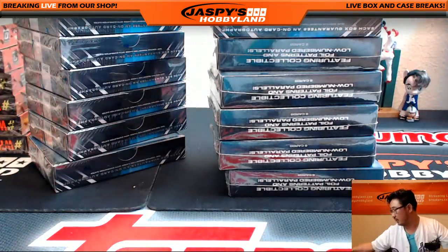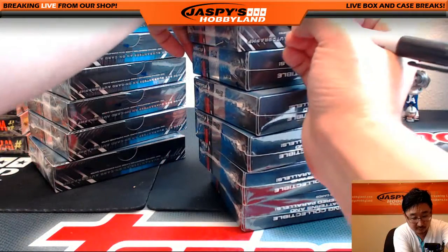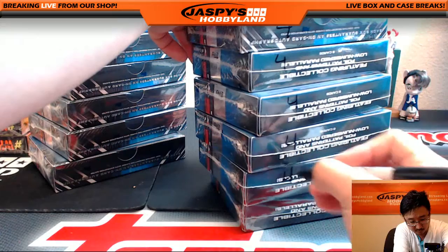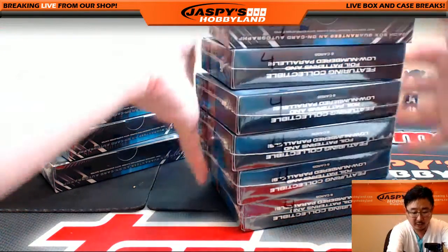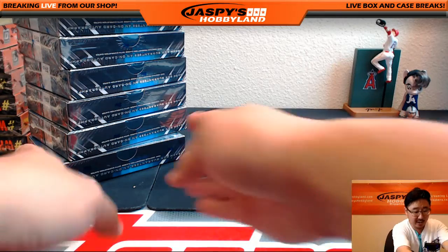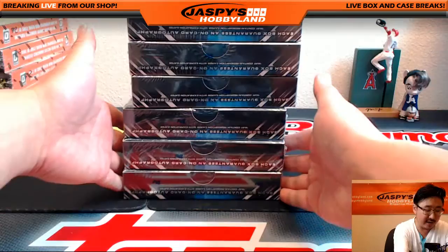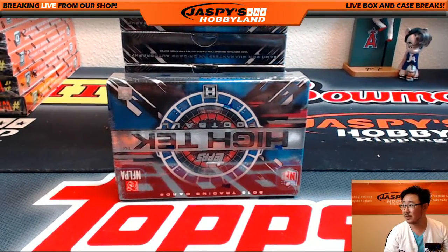So this will be division random division number four, which is already in the store at jaspieshobbyland.com. And once we do this half — the second half right here — then we can unlock the summertime scratcher. So we take the eight spots from this break, the eight spots from that break, randomize them, name on top gets a summertime scratcher, which is actually a pretty good deal. Odds are pretty good on that.